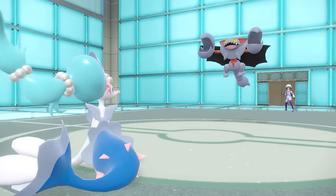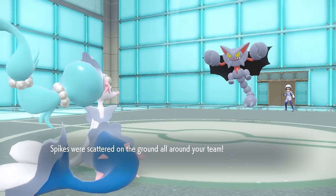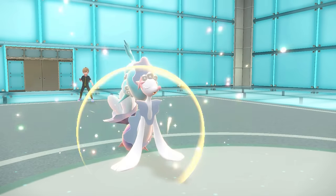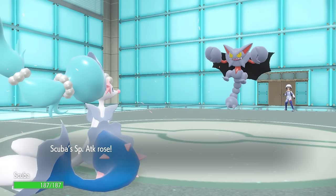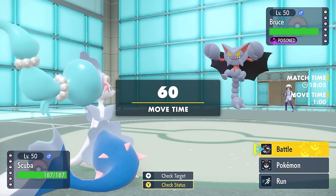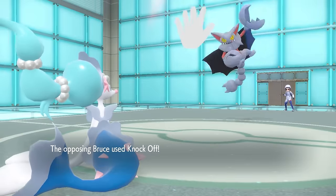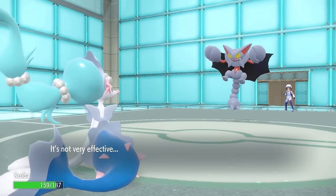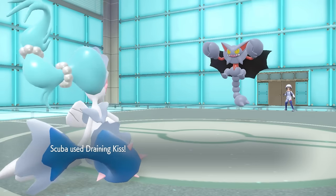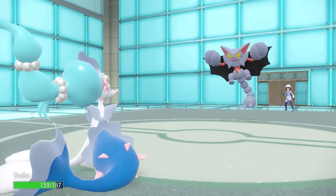Call this the Meditation Zone because this Primarina is about to be calm as hell. However, they actually just stay in here and go for the Spikes — this Gliscor is here to lay down as many Legos as possible and make my switches hurt. I get up the Calm Mind, and seeing as this thing is faster, their best damage is going to be an Earthquake or they switch. So I go for the Draining Kiss to get some health back. They go for Knock Off, which gets rid of my Throat Spray — not that big of a deal — and I plant a nice little smooch on them, though it doesn't do a whole lot of damage.